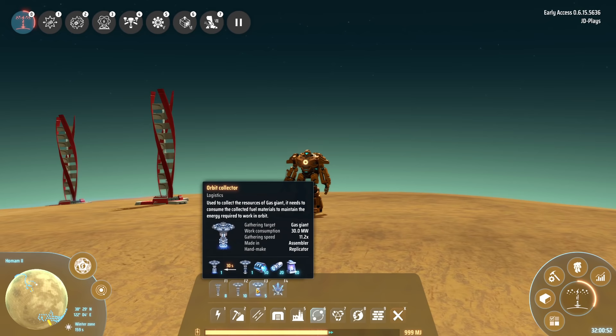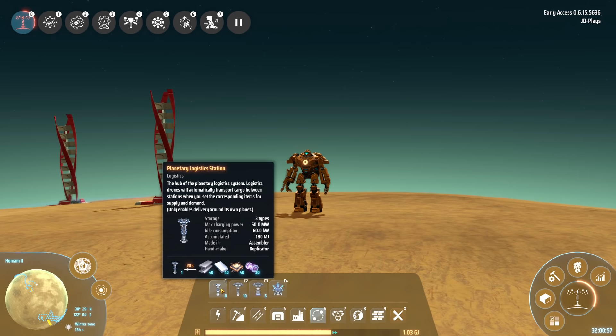A couple of things I should mention: the planetary logistics station actually had an update in the last 24 hours, and you'll see it now has a little note at the bottom. It only now enables delivery around its own planet, because a lot of people were getting confused with this one. So before we go too much further, let's look at research.